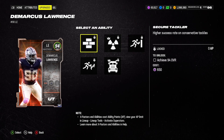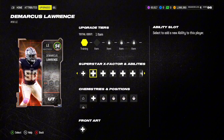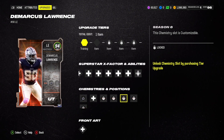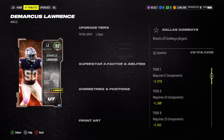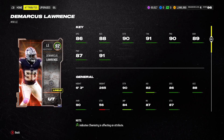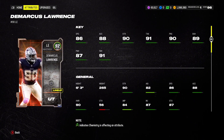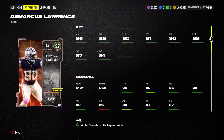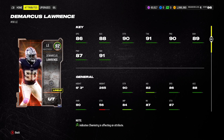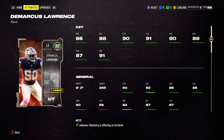He starts off at 92, goes to 94, and so on up to the 99 version once he gets all five upgrade tokens. His tokens are very specific to him — it will be a DeMarcus Lawrence token, and it'll be very obvious once you get the token pack, open it, and insert the token. He gets up to the next overall and so on until he reaches 99. Looking at his base 92, he's got 86 speed and pretty decent stats overall. He's 6'3", a super tall dude, and even at 92 he's pretty solid.